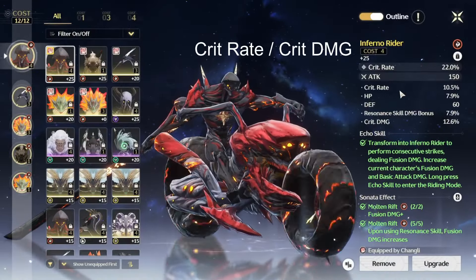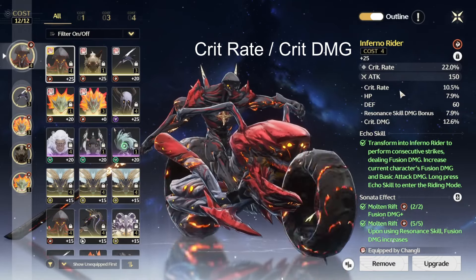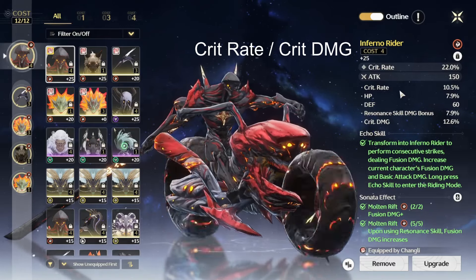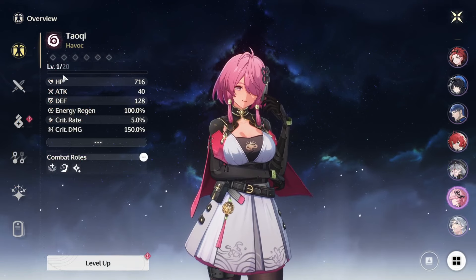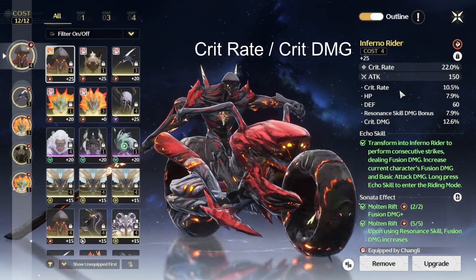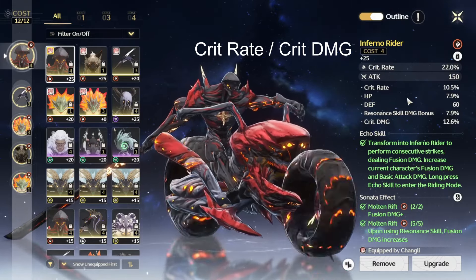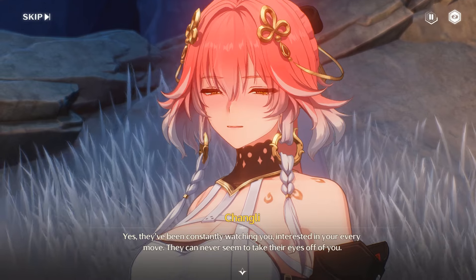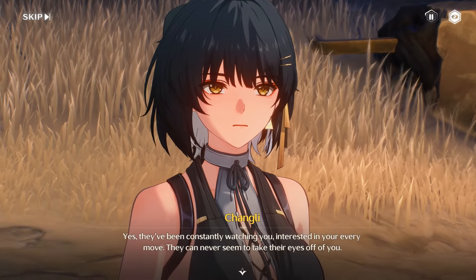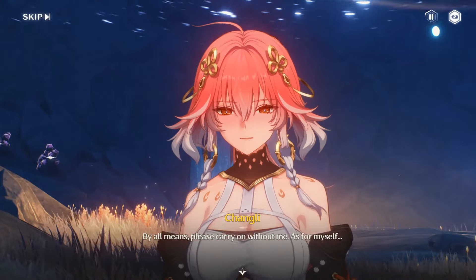For the main echo you want either a crit rate or crit damage main stat. Most of the time crit rate is more valued because you get a lot of crit damage without even putting any echoes on your character — you start with 150% crit damage, which is insanely strong. Crit rate is also critical because if you don't crit, your crit damage doesn't matter. Prioritize crit rate in most cases; only switch to crit damage if you already have a ton of crit rate from substats and your weapon.